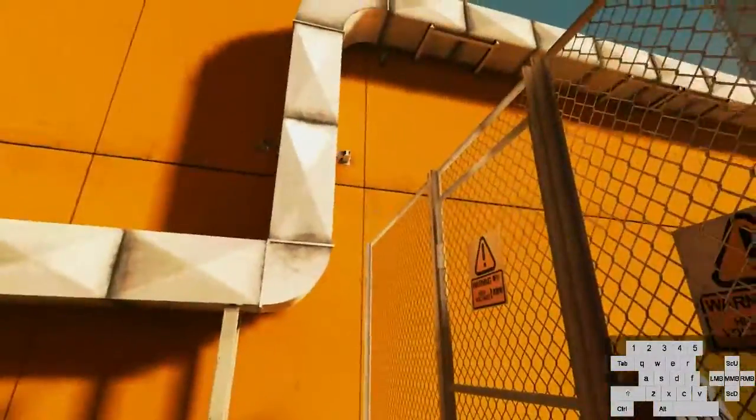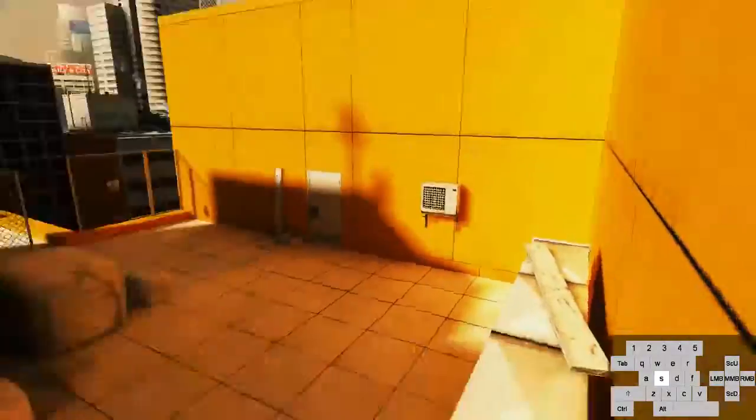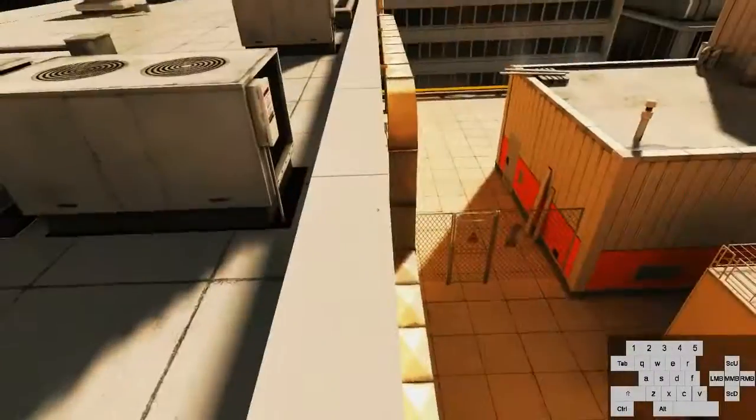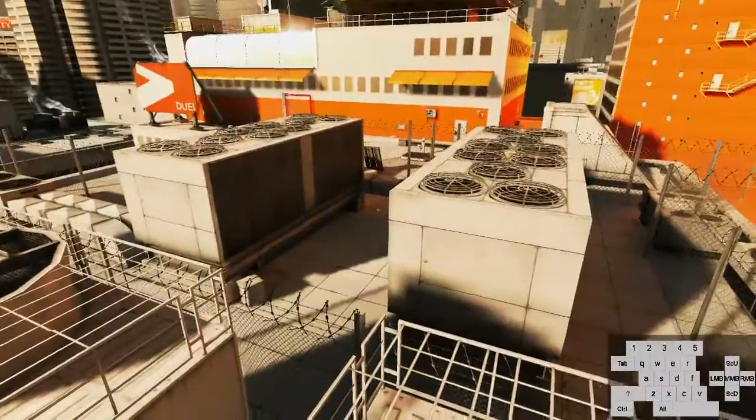Whenever you're landing on that, you want to be looking like this, just so that the sidestep lands you there. From top of here, just wall run on that, wall climb this, turn jump — and steer yourself with the strafing key. Get over here, wall climb, turn jump on that.